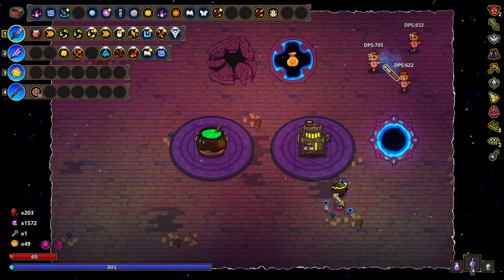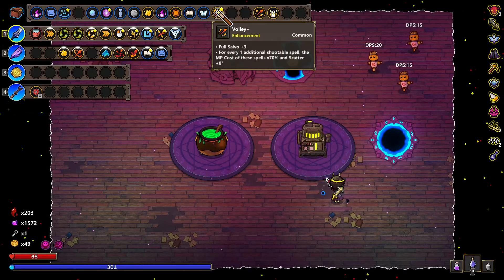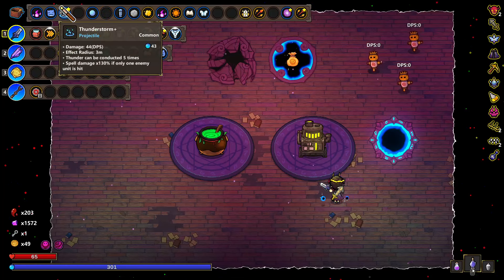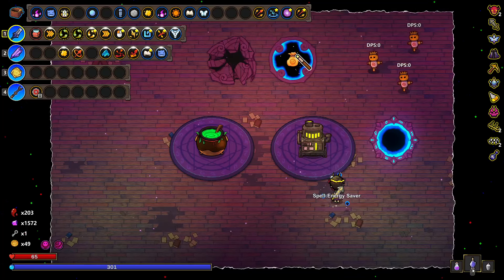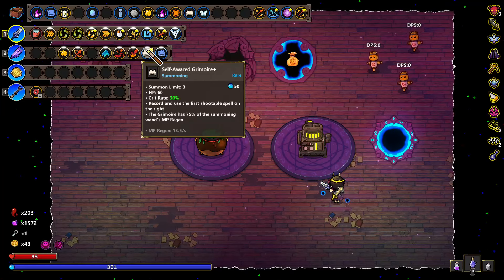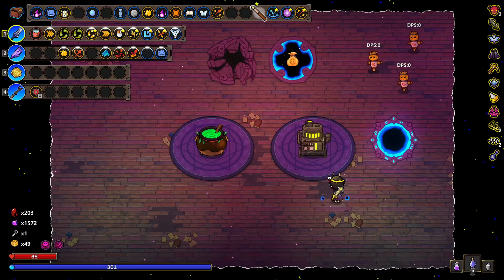What else could I do? I could combine up: volley, this one, this one, and I'd need one more. I could do the book into a tier two, and then spend all of my time re-rolling. I think that's fine.